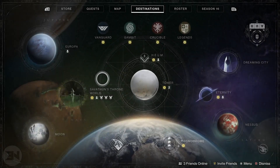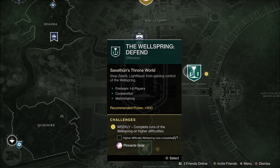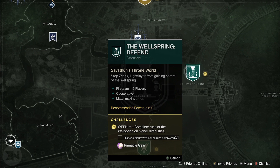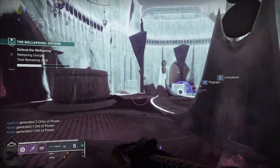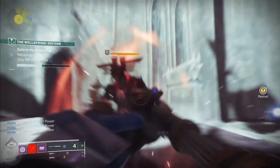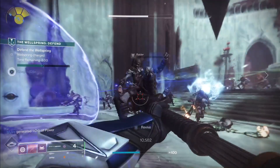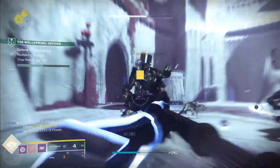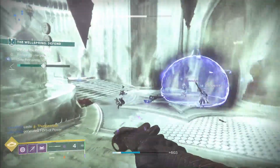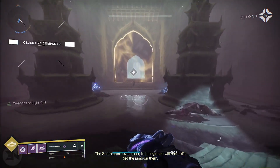So, Savathun's Throne World — jesus christ, that's hard to say as a British person. The Wellspring is a really quick event where there's a lot of enemies. Each kill you get with any weapon you're trying to level up is one percent towards the actual gun. Side note: if you're on the EDZ and you see the enemies moving against each other, you can pretty much get one entire rank just sitting there farming those enemies that keep spawning. Keep an eye out for that because that's also a good way of getting up your percentage if you don't want to do anything too crazy.